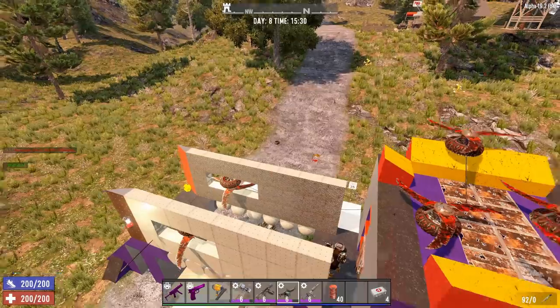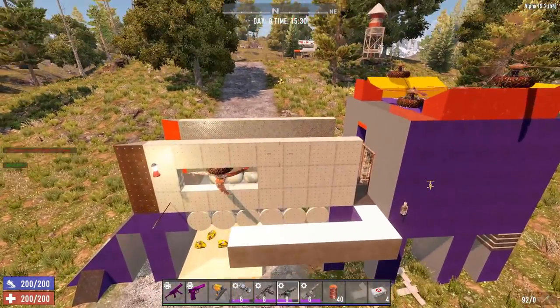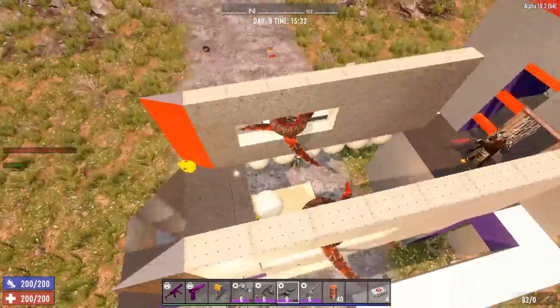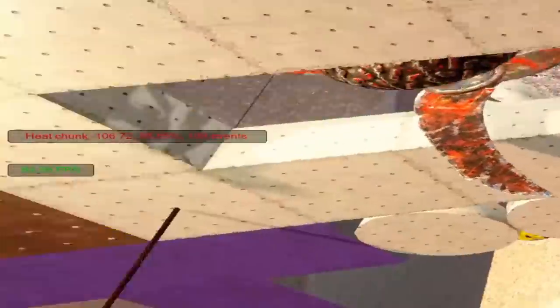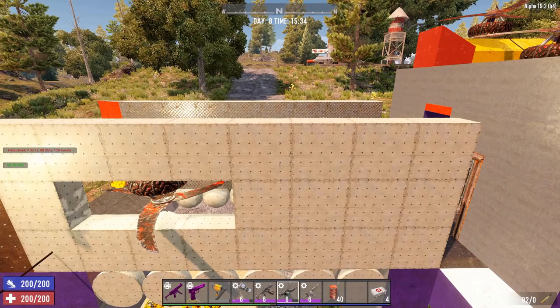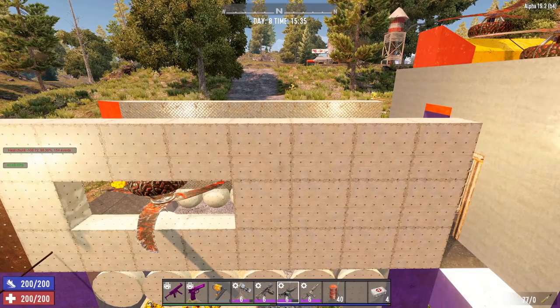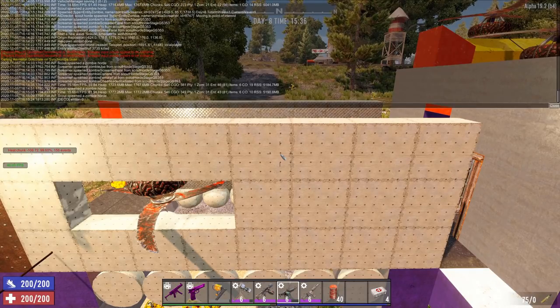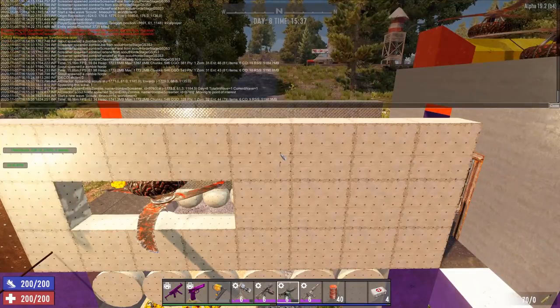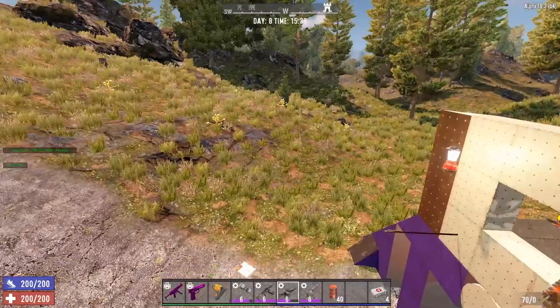So how does that actually help us with testing? I'm here at one of my bases — this is my vulture blender, actually, with an attached booby kill corridor. It works pretty well. If you look at the heat now, it's at 88.55%. I'm gonna shoot here — let's see if we can get a screamer. Yes, I got a screamer, one was spawned in.